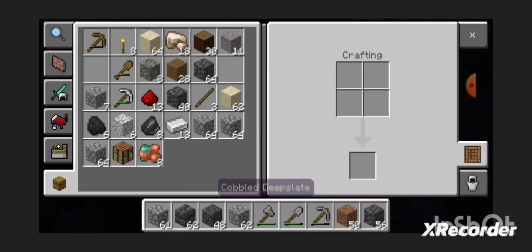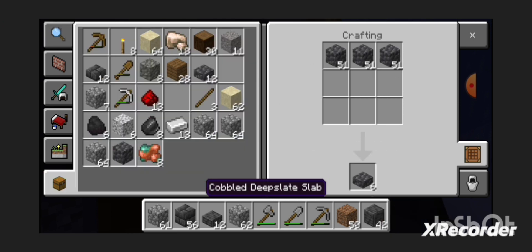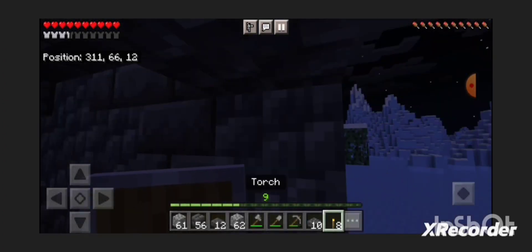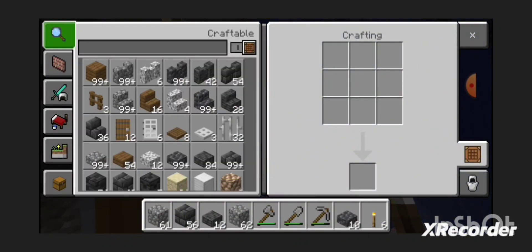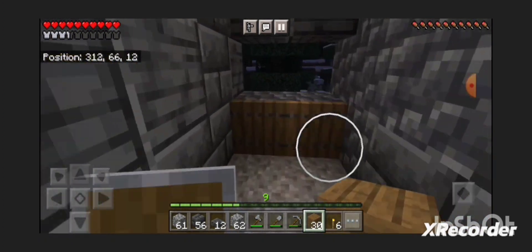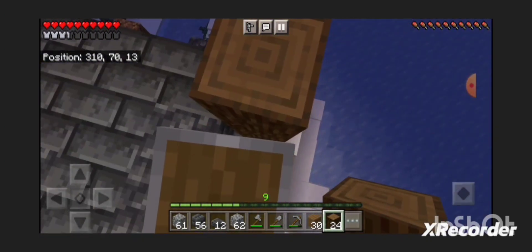I'm gonna put down a crafting table if I have one nearby. Out of ten, I rate this trap a solid five. He'll come over here and I'm gonna make this look more believable — trap drawers make everything look more believable. That looks actually quite good. I'll just add some more decorations to give him a false sense of comfort.